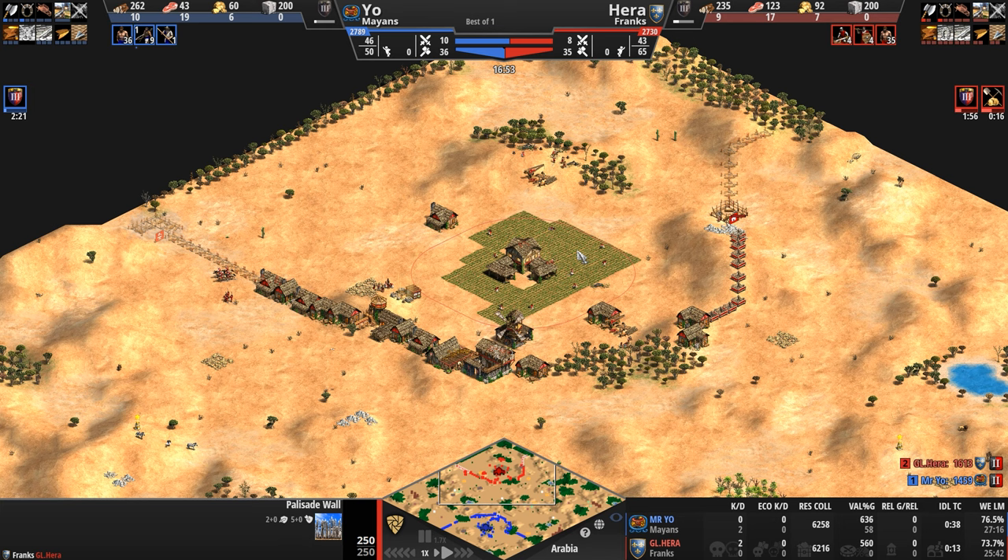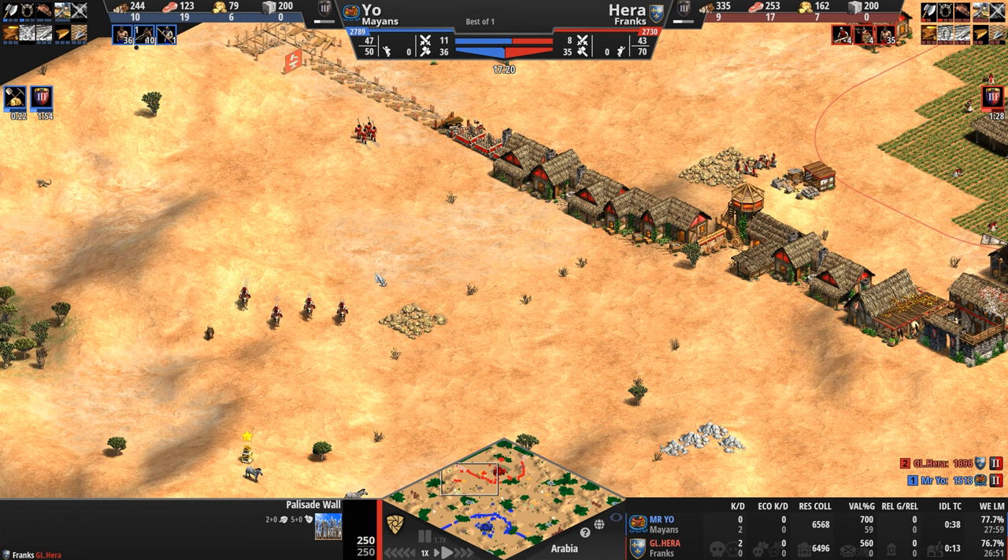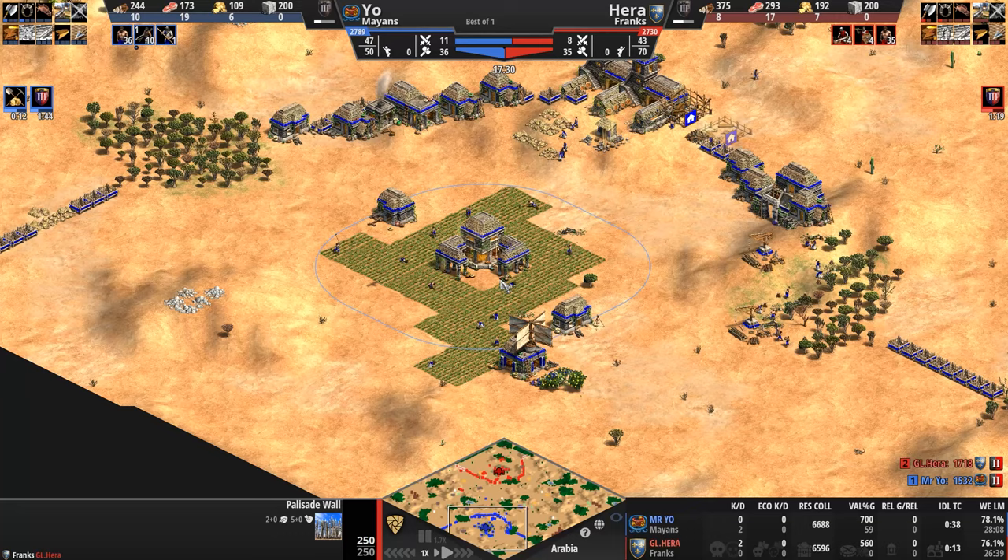Mr. Yo is still ahead one villager, ahead two population when it comes to army. Does it really matter if you're ahead two or three army supply when we're talking about feudal age units? Let's see what the tally is when we get to Castle Age. Gold is seven to six for our Frank.